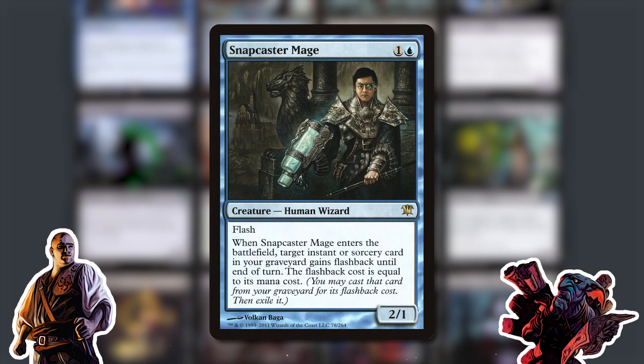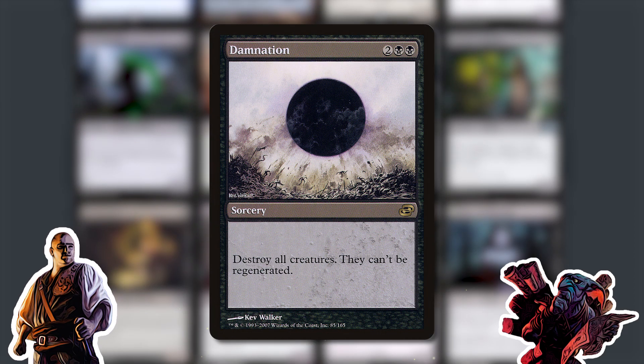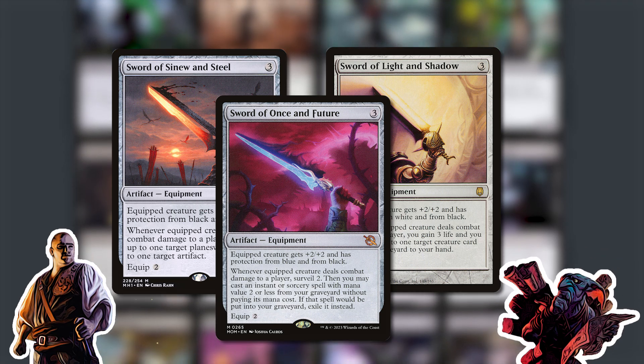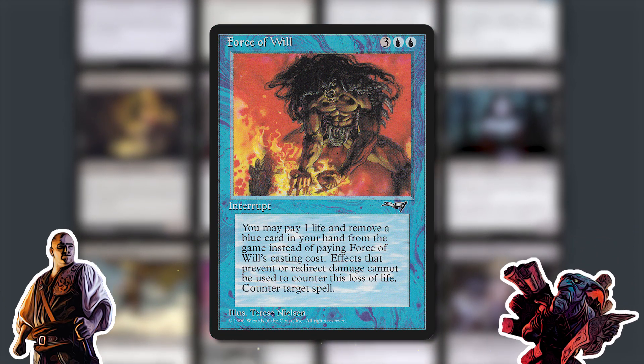Outside of a few extreme cases — fuck Ragavan, Wrenn and Six — if you expect to see a card in a cube and it's not a fetch land, it's pretty much here. We've got Show and Tell. We've got Stoneforge Mystic as the most expensive card currently. Stoneforge, Show and Tell, Dark Confidant, Snapcaster Mage — criminally low priced now apparently. Thoughtseize, Damnation, Natural Order. We've got three swords and they're all good.